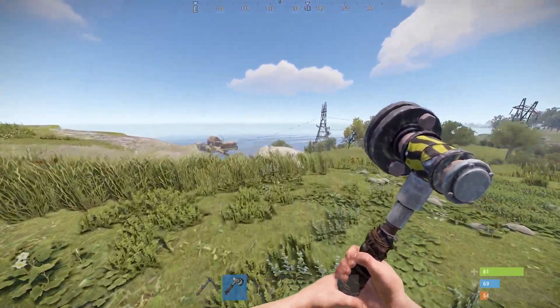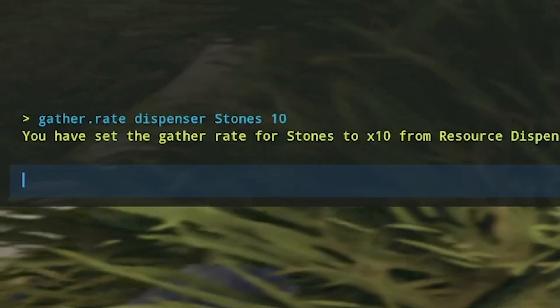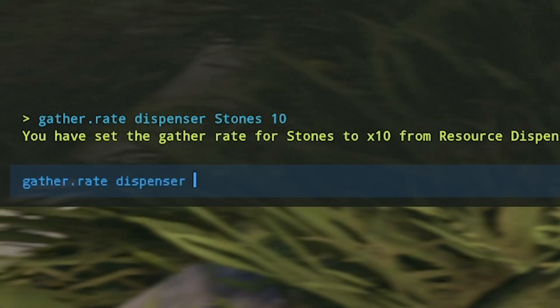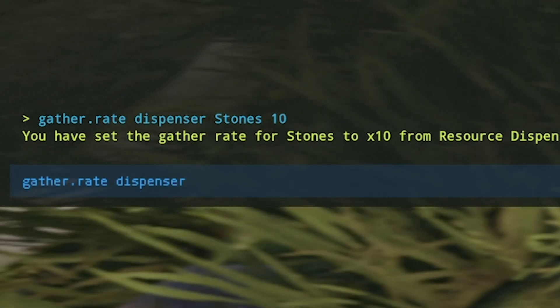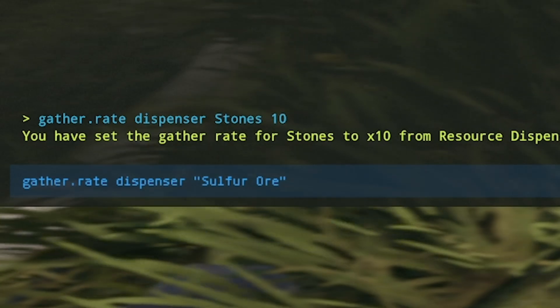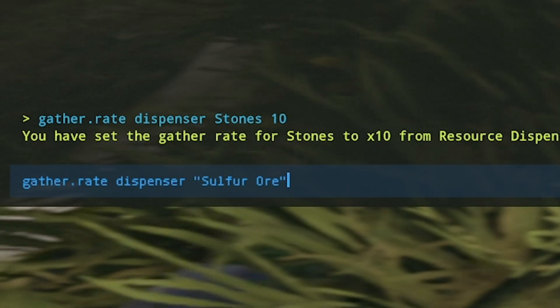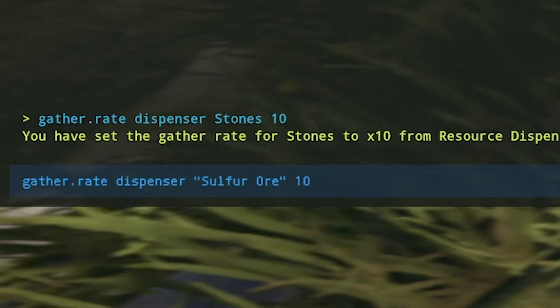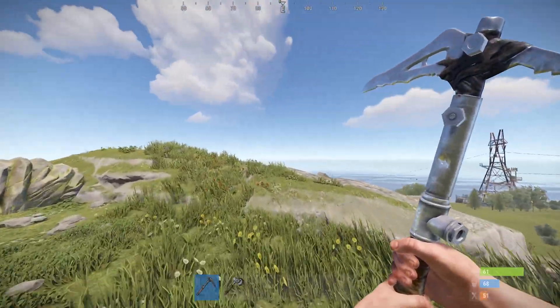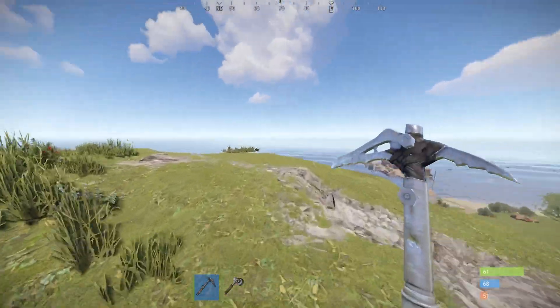If we use the axe on the trees, we still get a normal amount, so it has only affected what we specifically set. For items with a space in the name, like sulfur ore, you need to put the name in quotes. So you'd type `gather.rate dispenser "sulfur ore"` and then the multiplier — for example 10 times. Now if we hit the sulfur node we're getting 200 per hit.